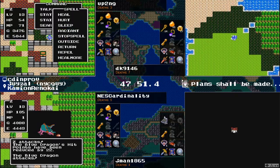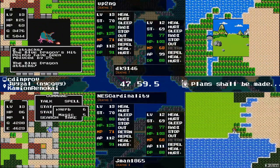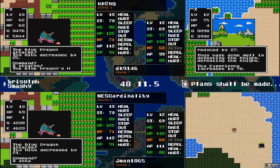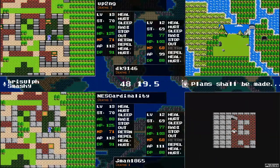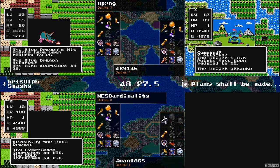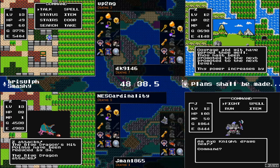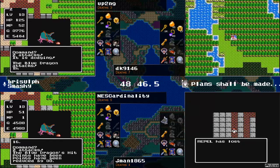One more kill before getting out of here — can definitely damage race the enemy. Jman has found the Swamp Cave, I believe. Well we need to know where that is based on where Charlock is, but jman still lacking items necessary to access the final castle. Jman's going to light up for us — yep, Swamp Cave. I like this play by NEScardinality using the herbs to stay a little longer — a crit first turn! Boom, headshot. But a good play because you're going back to Garen Ham to heal, the shop is right there.